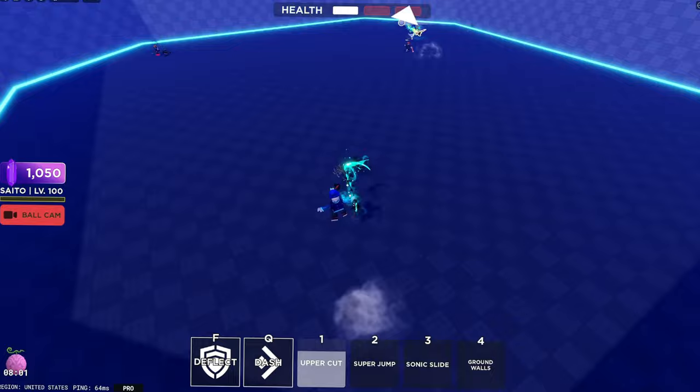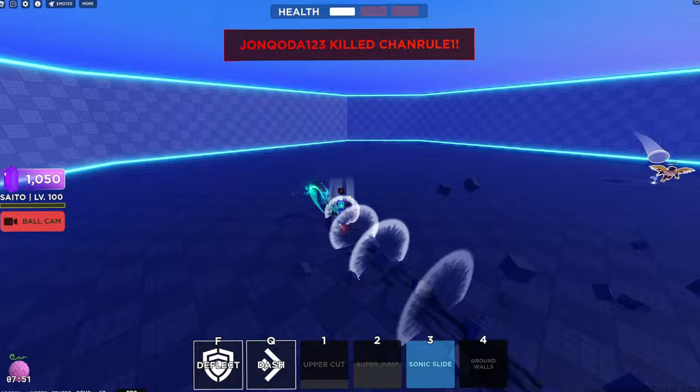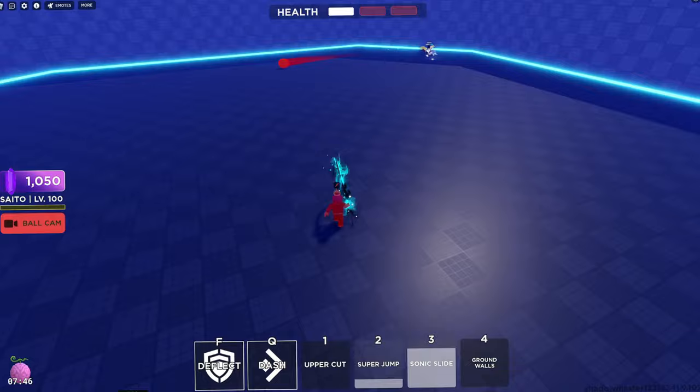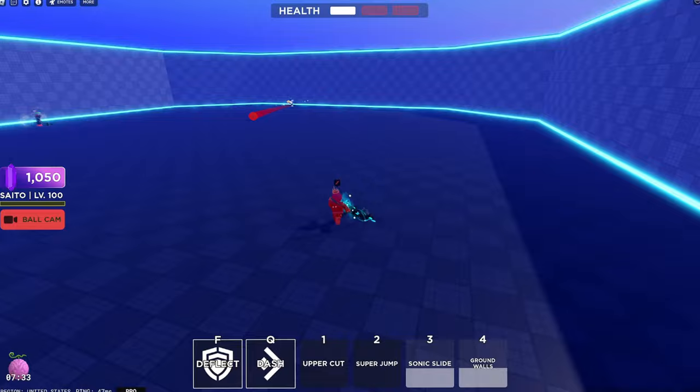Super Jump - if you just jump in the air, it's like Luffy's balloon. Next ability, Sonic Slide: you just dash around and you can also hit the ball like this. It's pretty good if you want to get close to someone. And last is Ground Walls. It's just another good block. His kit is simple, easy to use, and just good in general.